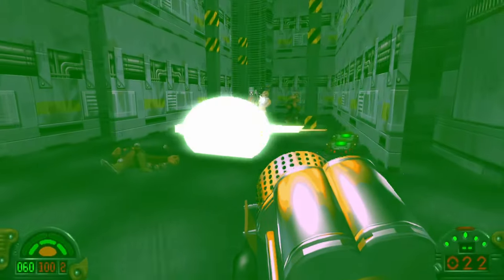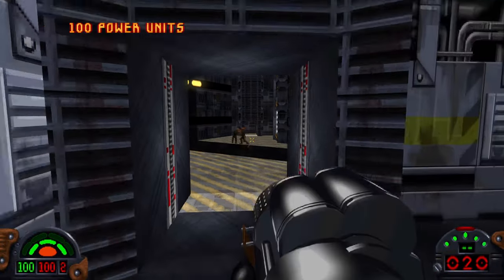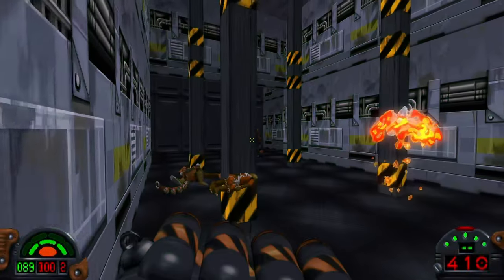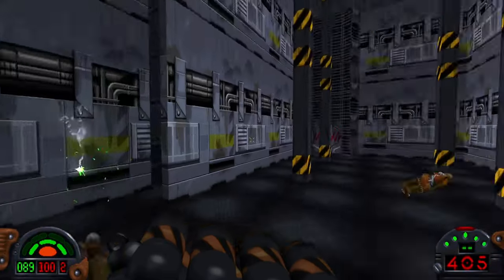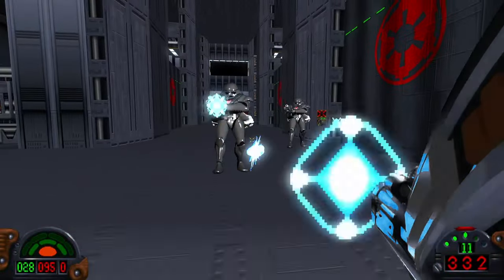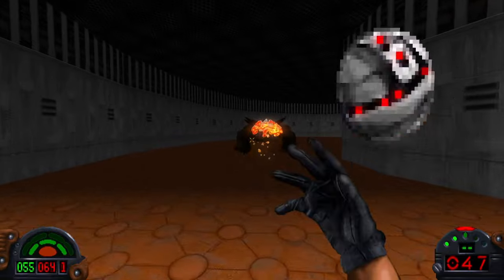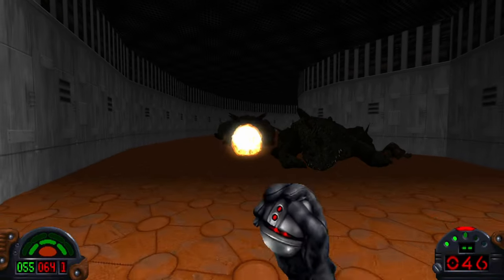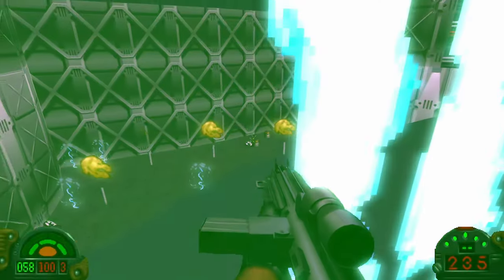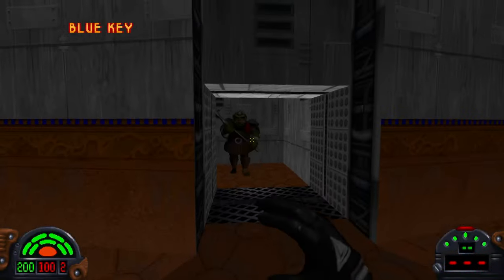The combat for Dark Forces is based on the original Doom game. You collect a range of weapons and gather pickups to replenish your health, shields, and ammo, as well as provide a temporary boost. Weapons have both primary and secondary firing modes, which bring their own combat advantages. You can also set mines and throw thermal detonators, though the velocity of the latter is a bit of a learning curve. They're all satisfying to use, thanks to the visual cues and sound feedback. If you're out of ammo, there is a melee attack, which is surprisingly satisfying.